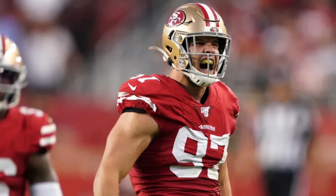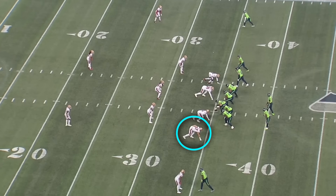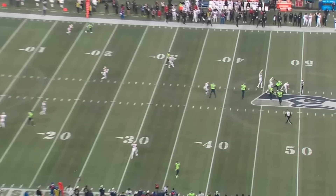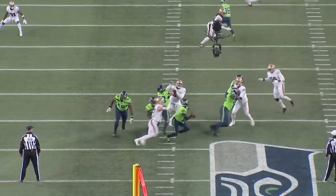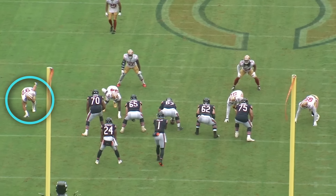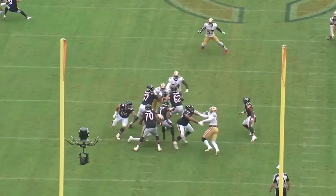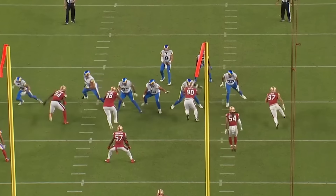Just a heads up, we're going to go deep into the weeds on pass rushing technique today, so get comfortable. Bosa bases every club that he has in his bag off of his natural power. That is his number one threat — when literally push comes to shove, he can get lower than you, he can run through your outside shoulder, he can shorten the corner and finish for a sack. Oftentimes you will see him relentlessly attacking with power over and over again, just to condition tackles into having to anchor down against that bull rush, and that's when he hits them with a wide variety of counter moves off of that power.